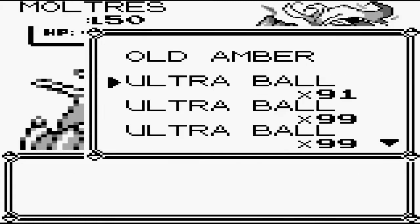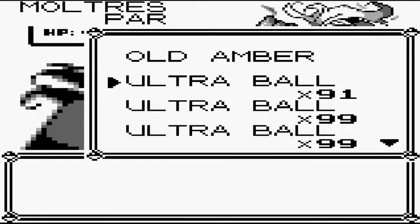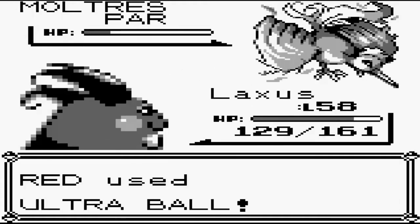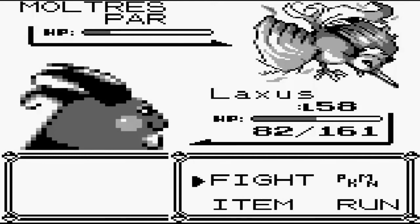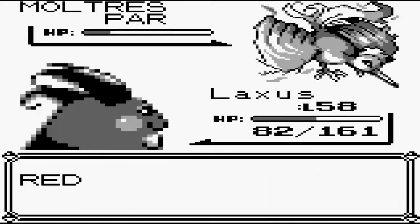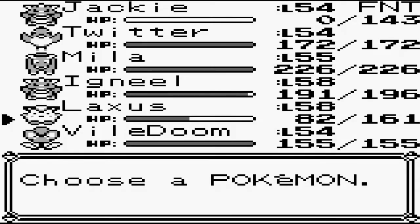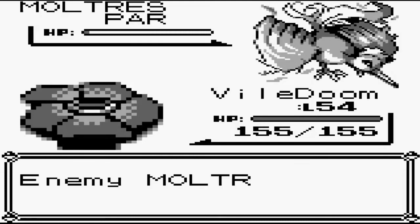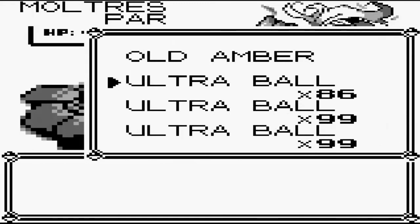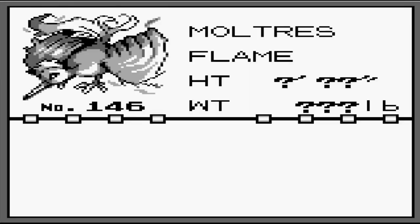Seven — I missed. Okay I'll switch to Alaxis. Moltres is going to be a bit of a bitch. What did you miss? Flash, flash, flash — you're going to miss all your attacks. There you go. This is annoying. I don't know what to switch into because I got into a Vileplume. Oh Jesus, okay. He's pretty much dead now. How do you still miss? Oh there we go — Moltres is caught!